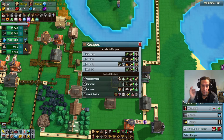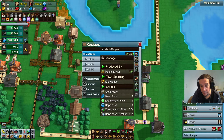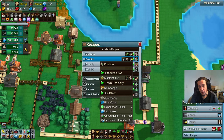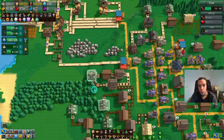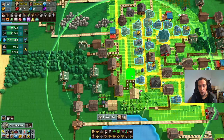I was really looking forward to that one. We can create bandages, poultice, remedy, and fish oil. The bandage is the first item that yields blue coin, and it can be created out of cloth. The poultice needs bandages and yields even more blue coin. So it's yet another process where I can decide whether I'll be selling the raw product or waiting for the bigger price. We're going to do that.